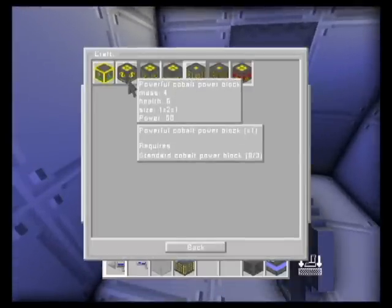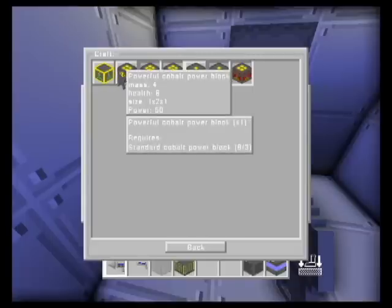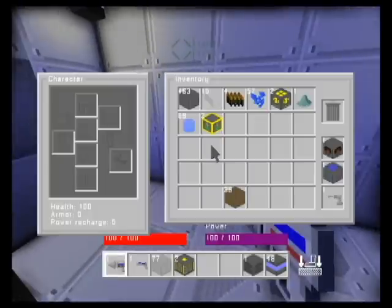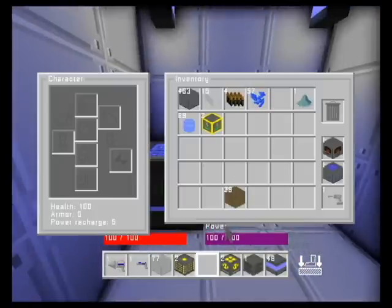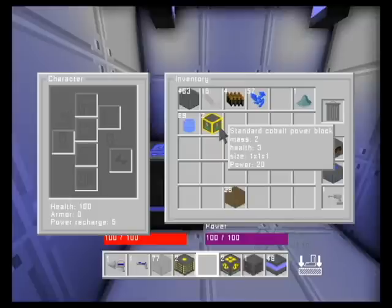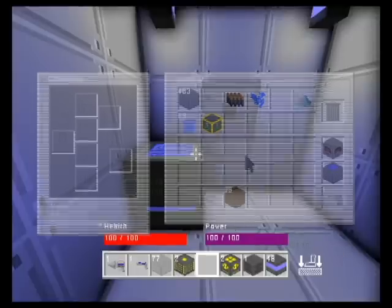First, we're going to make the little guys right here — this one right here, and you see it's used for this one. I've already got a couple, so let's make two of these guys. These are the powerful ones; this will be plenty for running on the side there. We've got to make sure we don't waste any materials. Their health is really low — that's because they're power generators; they're not supposed to be hit. See the power? 20. See the power? 50. Quite a bit more for the more powerful one.